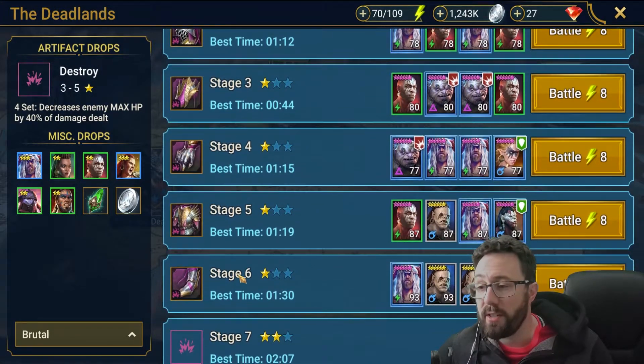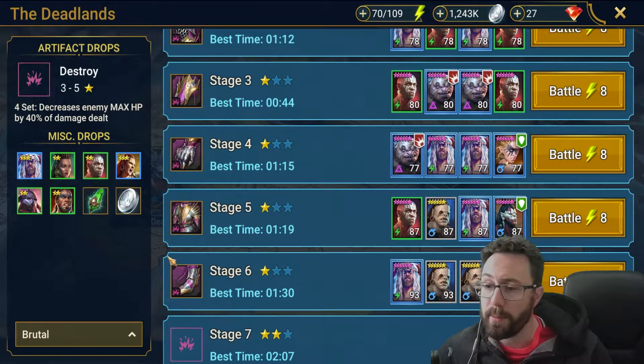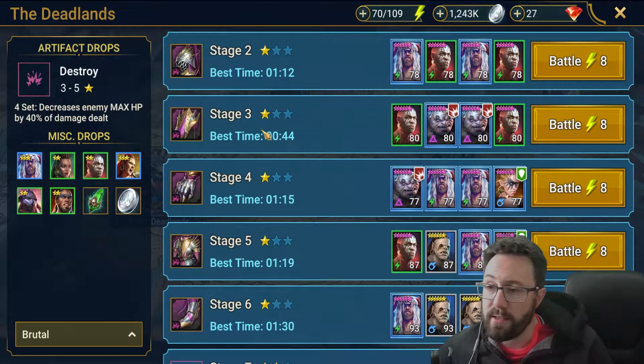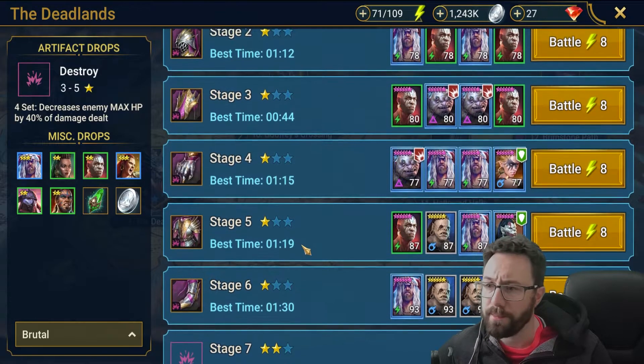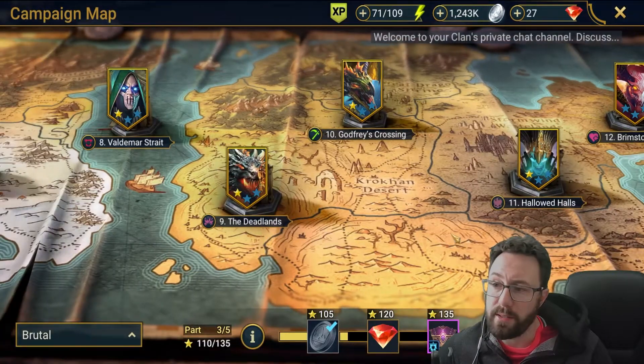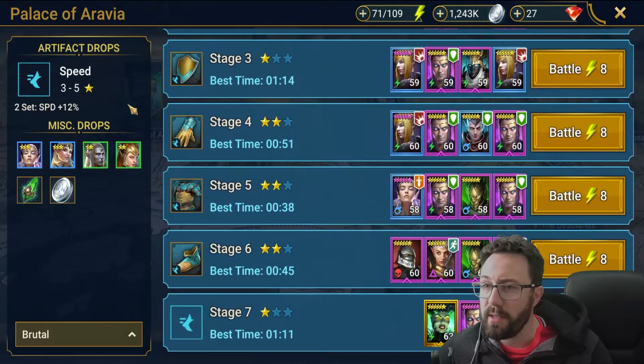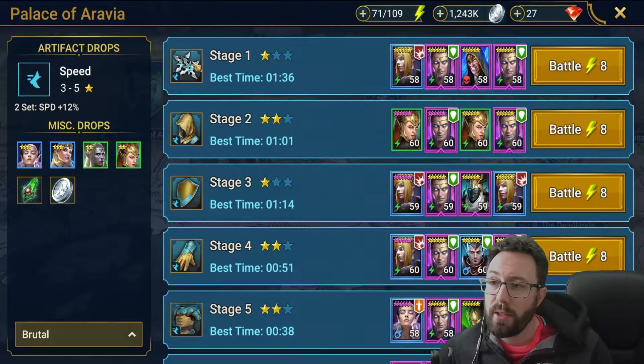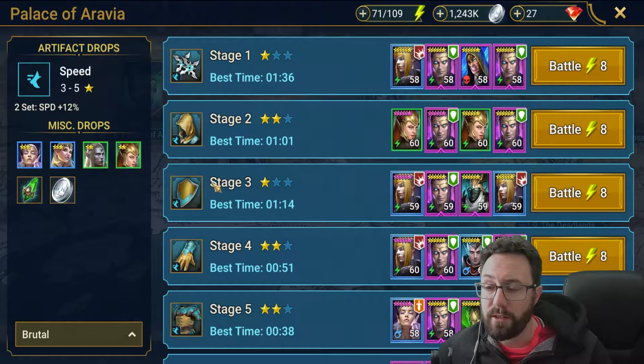In terms of XP, you get the most XP on stage six of any level — that's the one that gives the most XP and you win a pair of boots. The stage that gives the most silver is stage three, the shield, which tends to sell for more. So to prioritize silver, go stage three; to prioritize XP, go stage six. There are also a couple of things to bear in mind regarding gear — for example, speed sets from the Palace of Arabia is a really easy stage for a magic champion because there are a lot of spirit and magic enemies.